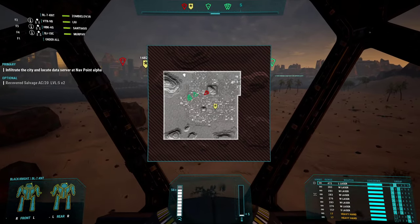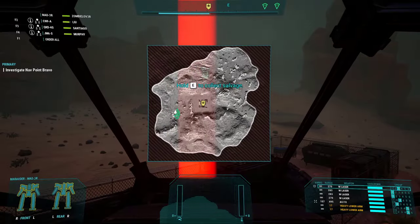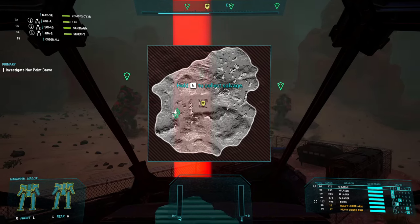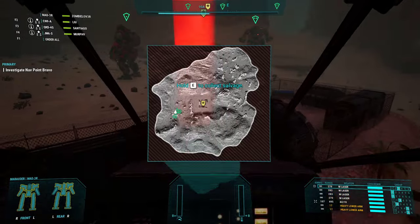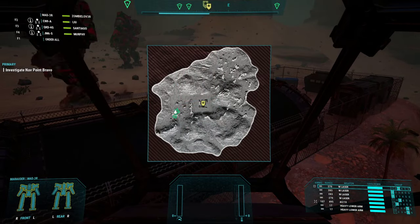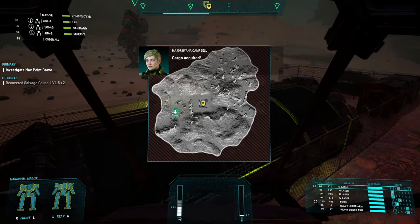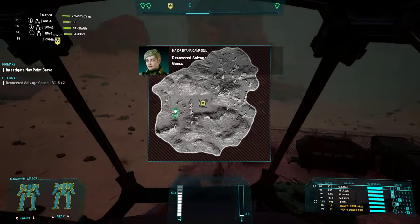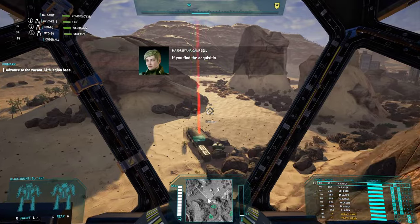Mission four - it's over here to the left hand side of the map. This one is fairly easy to get, nice and early in the mission. We pick up tier 5 gauss rifles. I remember getting this one in the streams I did of this.